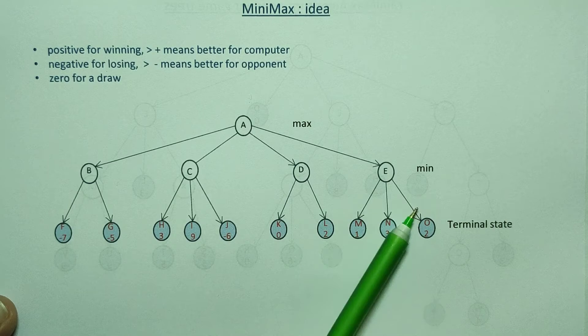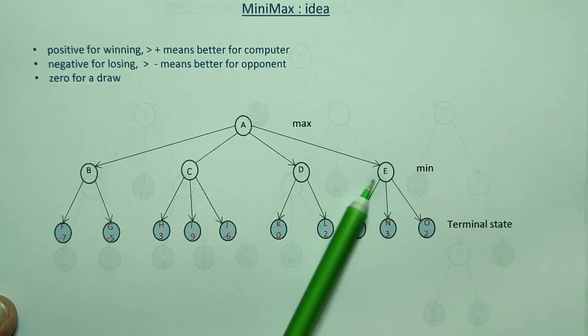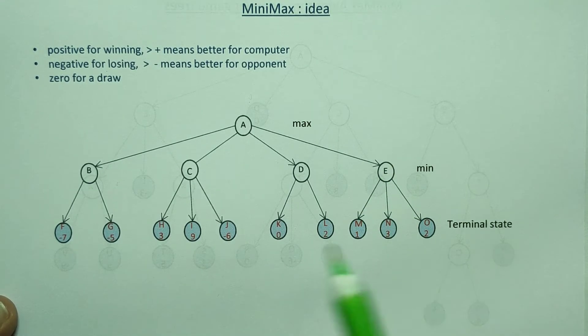The terminal state value is available and we can take the minimum value of the state at the end. Looking at the conclusion, the color should be taken, and the shop thing is decided on the mother node.